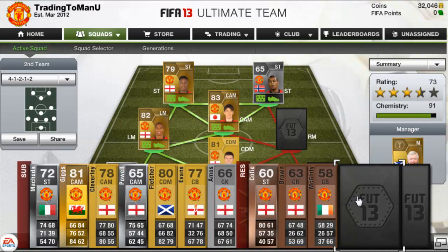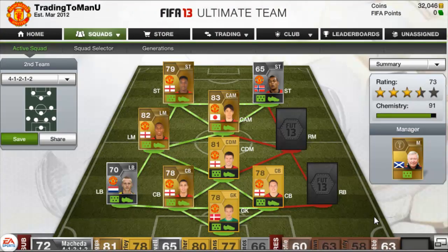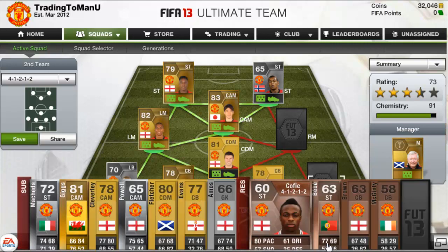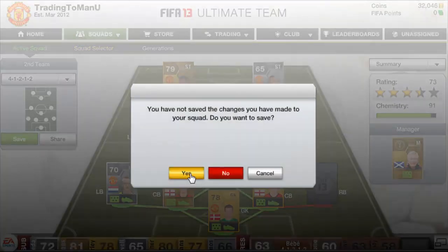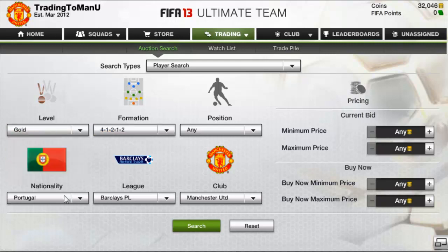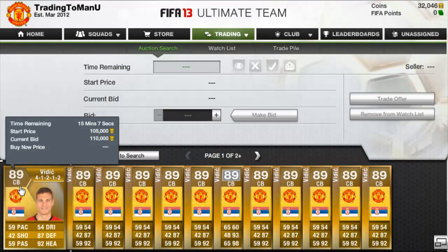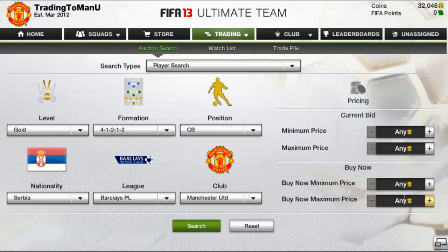Now all we actually need to get is Vidic and then we're done for this part of the series — he's the last player we need. We'll put Bebe in the club, but yeah, Vidic is the last player we actually do need. I think he's about 100-and-something k; I'm not totally sure of his exact price right now, so let's have a quick look. Vidic is from Serbia, center back, 4-4-2 — looks about 120k.